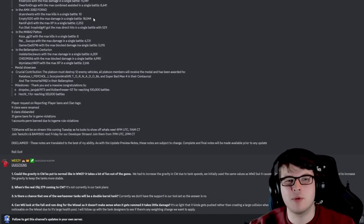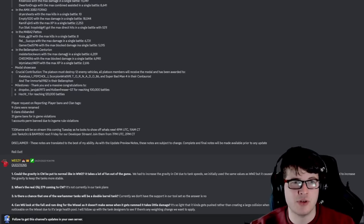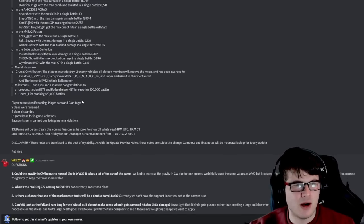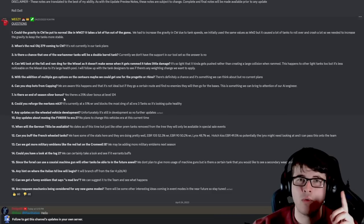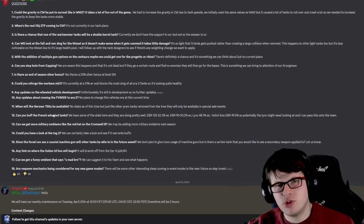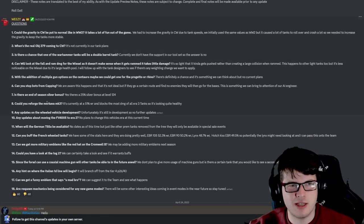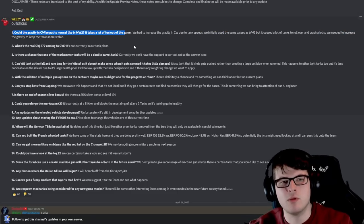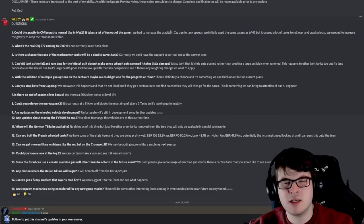There were also a ton of battle feats — you can pause to see them all; they show how much XP people have done with the new premium tanks. There were also some Q&A questions. One asked whether the gravity in Cold War could be put to normal like in World War II. Wargaming explained they had to increase gravity in Cold War due to tank speeds — they initially used the same values but it caused tanks to roll over and crash, so gravity needed to be increased to keep tanks more stable.